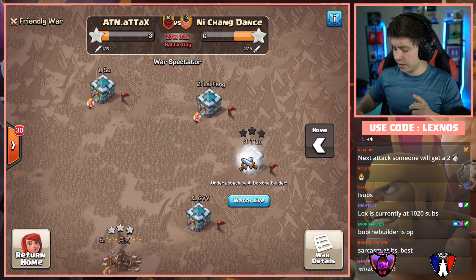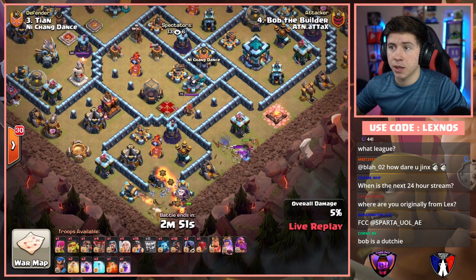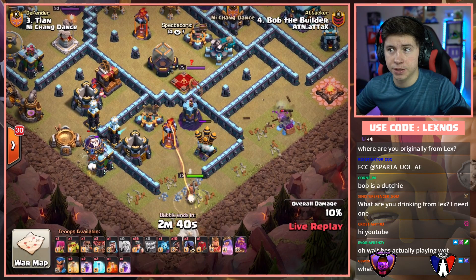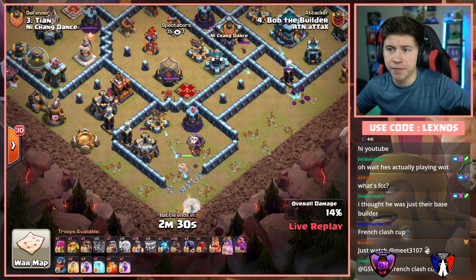Bob the Builder is in with the second attack of the match for Alternate Attacks, coming in with the Queen Charge Hybrid. Early Wall Breaker from the bottom side. Yeti and Sneaky Goblin to funnel the right side. Queen, Coco Loon, and Healers in from the bottom. Yeti makes a perfect funnel on the right. He invests a few loons on the left — finds two Teslas right away. He's being very patient with the Rage. He obviously wants to Wall Break Queen into the core. That Coco Loon found two Seeking Air Mines which is pretty OP.